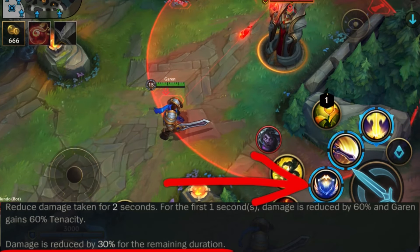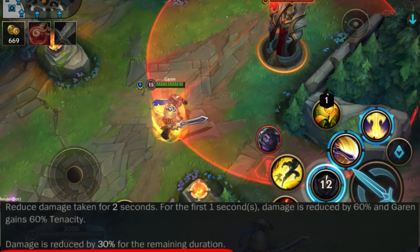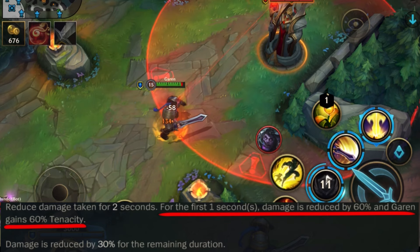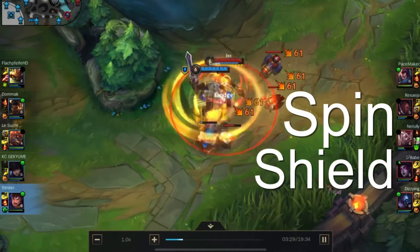Skill 2 is a shield that reduces damage taken for two seconds. The duration is split into two parts — for the first second it reduces damage and crowd control by 60%. This can be game changing because you can negate the majority of the damage and CC if you time this right.